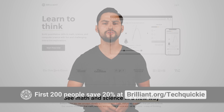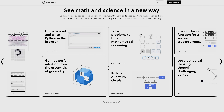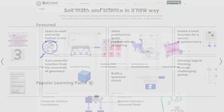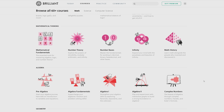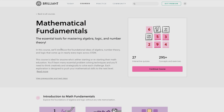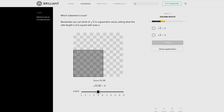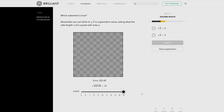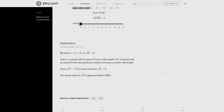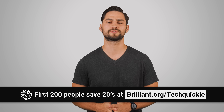Big thanks to today's sponsor, Brilliant. If you're a student, a professional, or just someone who wants to understand the world better, check out Brilliant — the website that helps you reach your learning goals by working just a little bit every day. Brilliant offers interactive explorations and a mobile app to help you master concepts in math, science, and computer science. The courses take complex concepts and break them up into bite-sized chunks. We suggest checking out their Mathematical Fundamentals course, which has been redesigned with interactive features covering foundational concepts in algebra, number theory, and logic — making it a great resource for STEM students. The first 200 people who head to Brilliant.org/TechWiki will get 20% off an annual premium subscription.